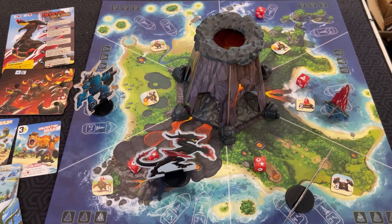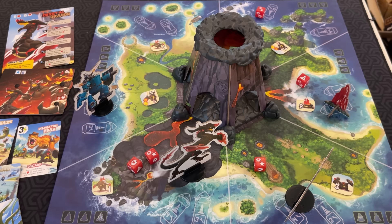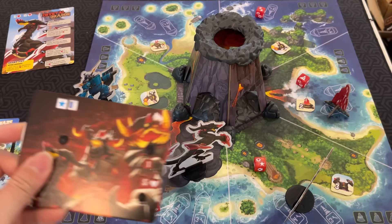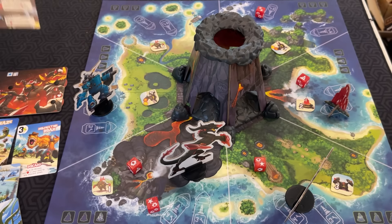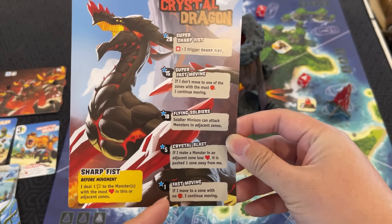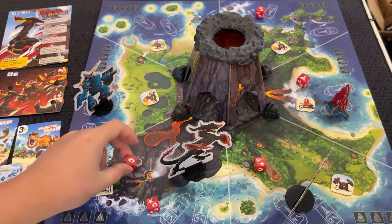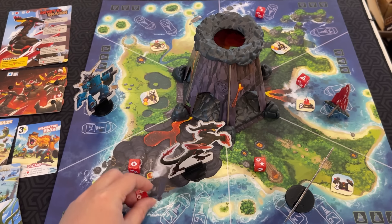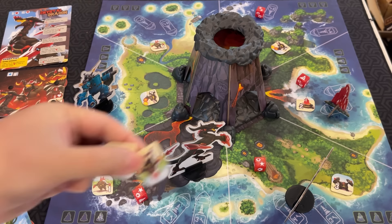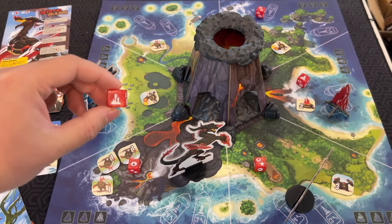After you activate the minions, you activate the dice in the boss's zone. Depending on what was rolled, different stuff will happen. If a star is on the die, the boss gains fame — fame unlocks new abilities. So if he goes up to one fame, he unlocks fast moving: if he moves to a zone with no red dice, he continues moving. One of the die faces draws a random minion from the bag and adds it to the zone. Remember, if you run out of minions in the bag, you lose. Another face builds a crystal.